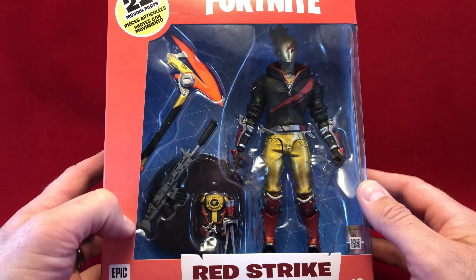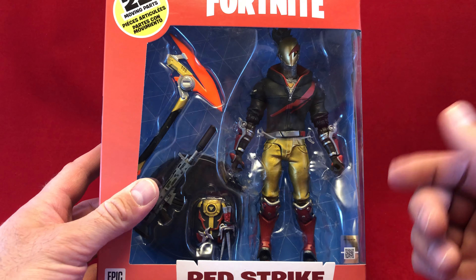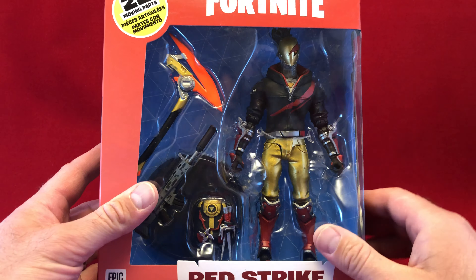Hello there! Once again, it's Anton from Antonimal Bay. Today I got another discount Fortnite figure from Ross. This guy set me back $10.99. Highly recommend Ross if you are looking for Fortnite figures — they have some hell of a deal going on. They've also got some really cheap Transformers, which I have coming up in a later video.